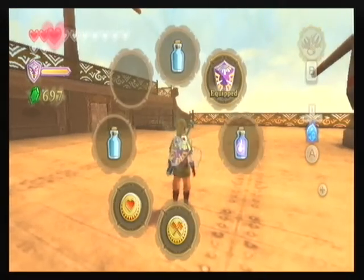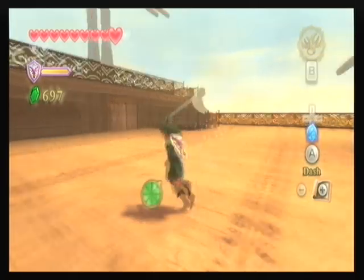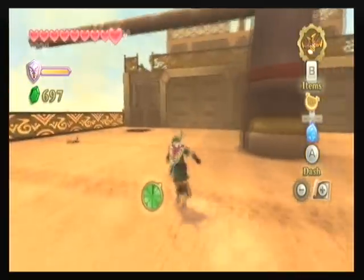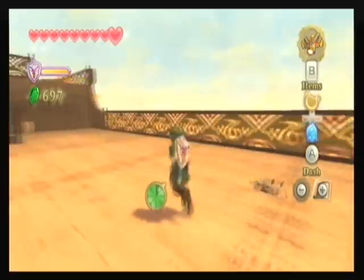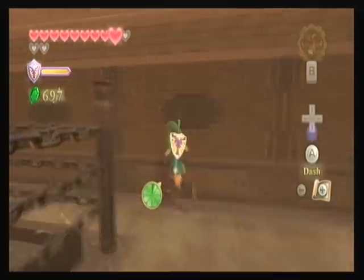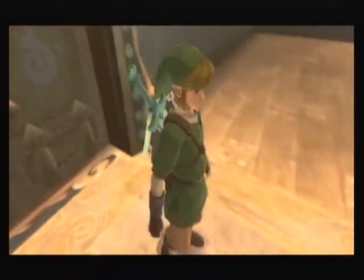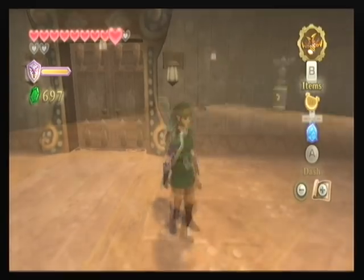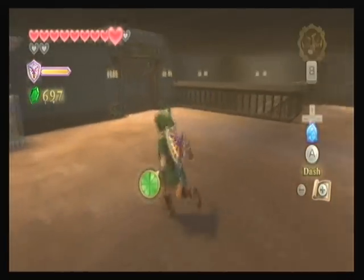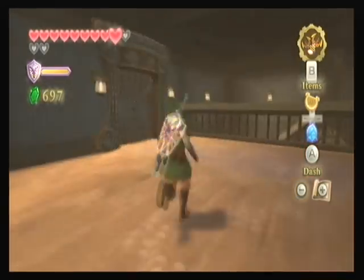It is weird to call this place a dungeon, to be honest, because it doesn't really feel dungeon-like since you are out in an open space. Let's go through this door over here so we can get into the ship. Speaking of the doors, it does remind me of the mansion dungeon in Twilight Princess, which is something I really enjoy. We've got a save statue here, so let's activate that.